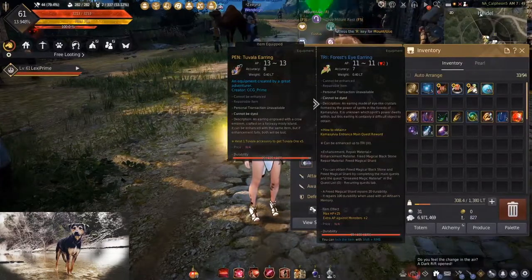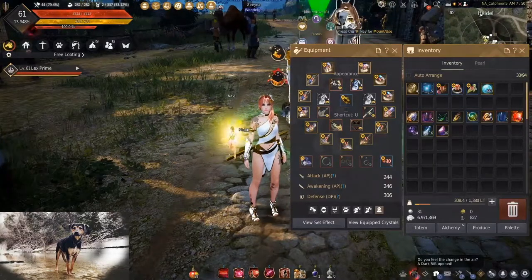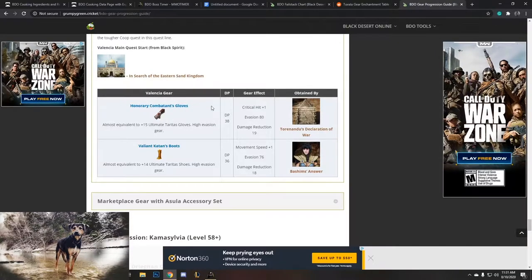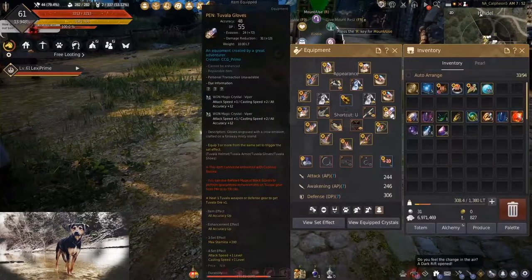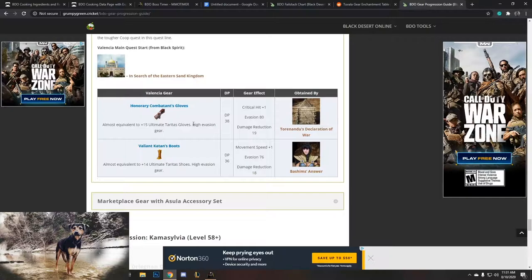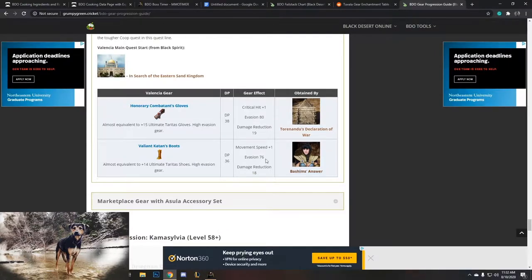As you can see, it's one accuracy lower and 2 AP lower, but it gives you 2 extra AP against monsters and a little bit of max health, and you can get two of these. So as soon as you're level 1 and you start your new seasonal, you can equip all this stuff. There are two other things — unfortunately I threw mine away, so I'm going to have to work on getting those again before Season 2 starts. That is the Honorary Combatant's Gloves — the DP on this is 38. On my pin gloves the DP is 55, so you can imagine that will save you a lot of heartache pushing these to Pri or Duo quickly. You can do it at your own pace once you get these gloves. The next thing is the Valiant Catan's Boots, which give 36 DP, movement speed, and some damage reduction. Being able to equip these right out of the gate will be very valuable and will put you above everybody else.